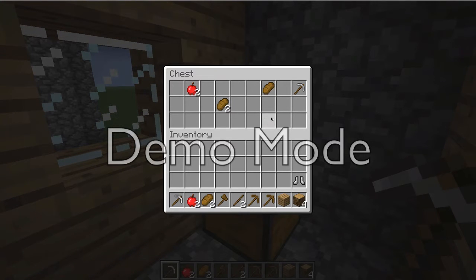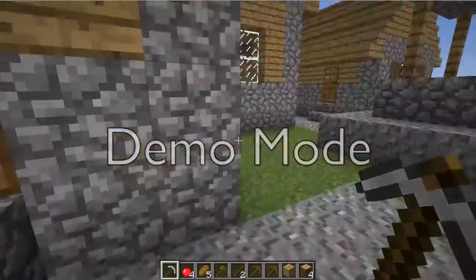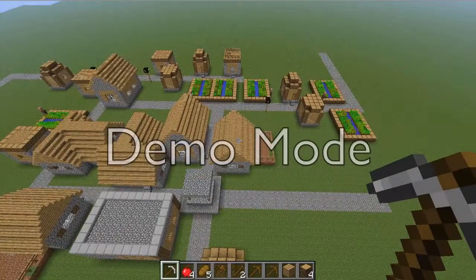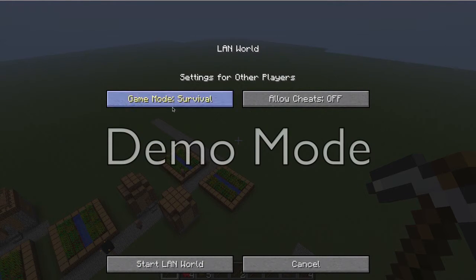In here there's an iron pickaxe, iron boots, another iron pickaxe, three bread, two apples. Not too bad. That's it for the world. Open to LAN — the allow cheats means other players who get on, their game will be creative, adventure, or survival, and you can allow them to have cheats on or off. Normally I do on and survival.